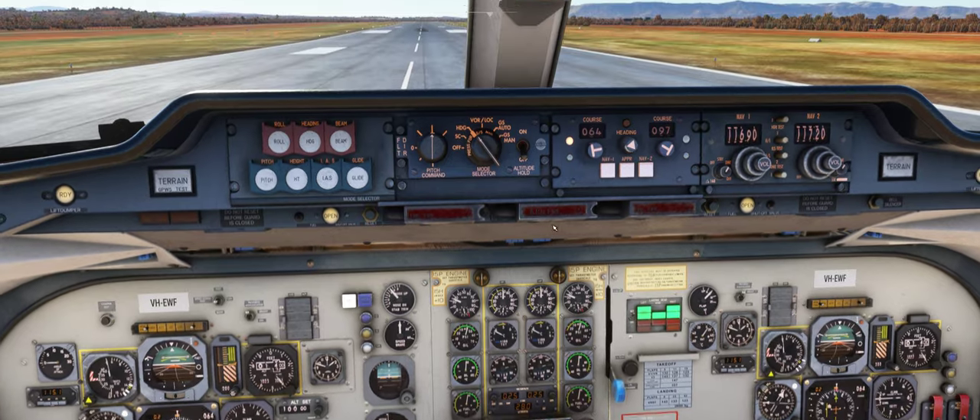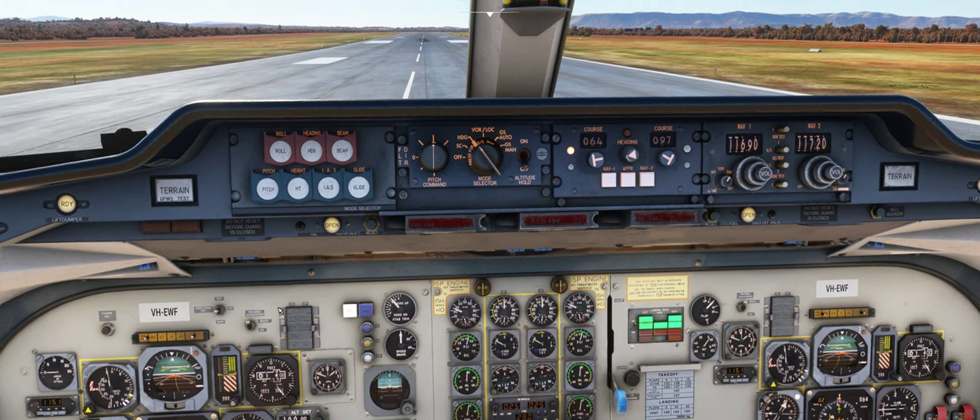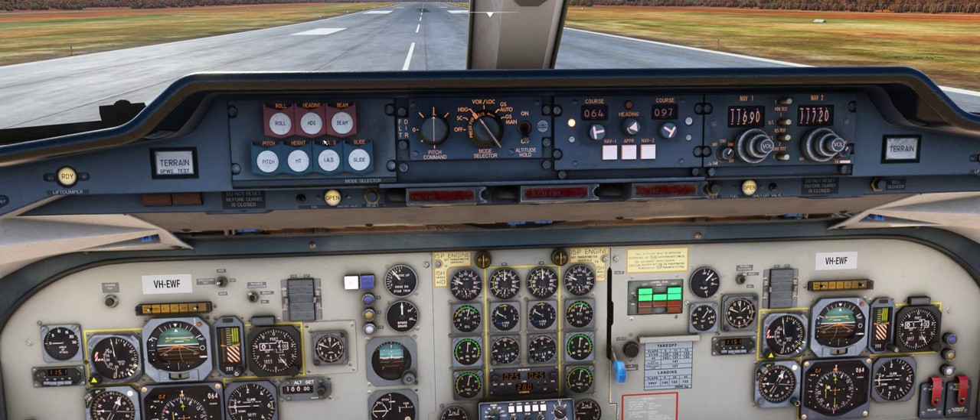Up on the glare shield, you'd be in pitch and roll. I can't press them in yet but they will be illuminated. Then if you wanted to change into heading mode — we have our heading selected on the runway heading here — you just switch to heading and the plane kicks out of roll and turns into heading mode. Then instead of using the bank switch down there, you select the heading here and the plane will track it.